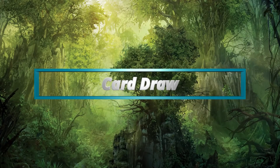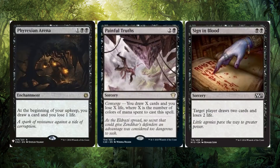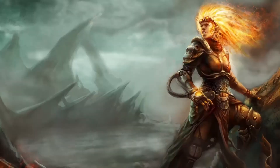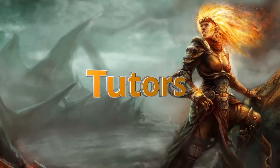To help dig through the deck we need several draw options. Phyrexian Arena will give an extra card each turn at the cost of one life. Painful Truths gains upwards of three cards for three mana, which is solid value. Sign in Blood will also keep good value for the cost. Sram, Senior Edificer and Mesa Enchantress will give card draw advantage for every aura we cast. And Faithless Looting is always a great auto-include if you're playing red.